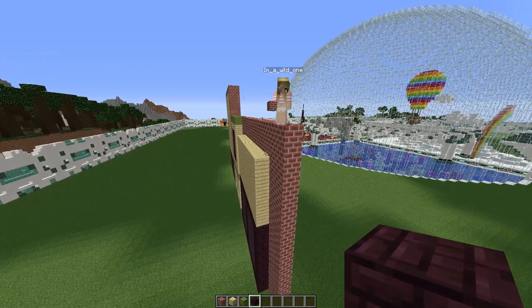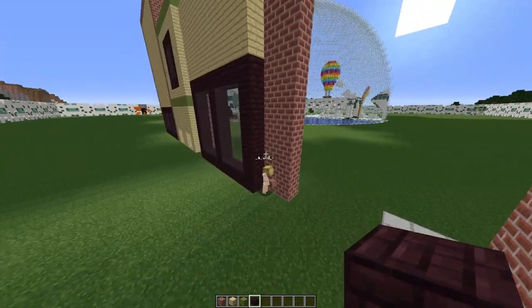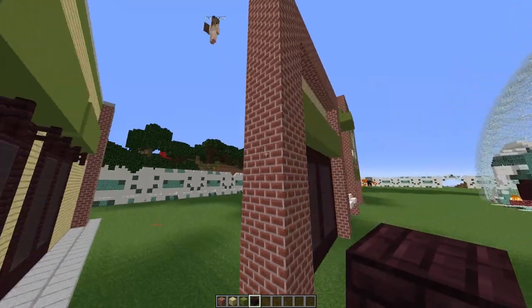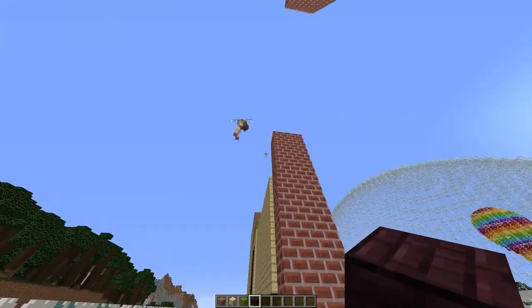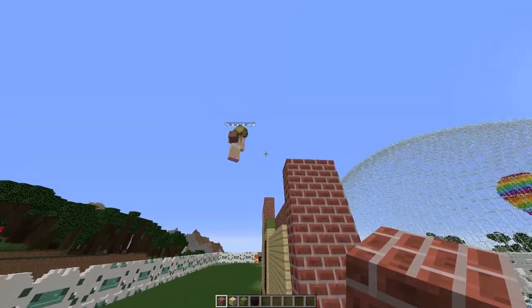We are going to start by building a brick frame. Jump down and we're going to build a tower of brick all the way up to the top of where we finished our other bricks. Then we are going to build out from this new brick pillar another 17 bricks.